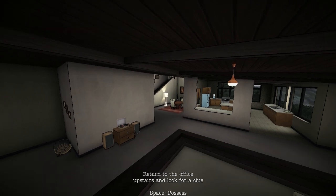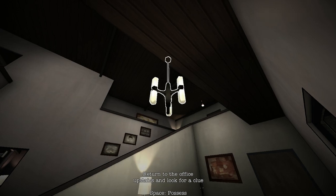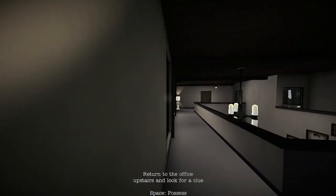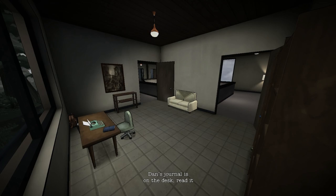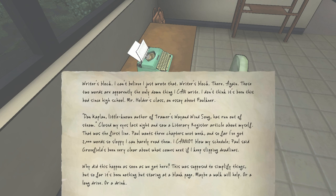Return to the office upstairs and look for a clue. This lamp — and then, which way was it? Right there. Dan's journal is on the desk — read it. Writer's block. Writer's block. I can't believe I just wrote that. Writer's block, there, again. Those two words are apparently the only damn thing I can write.